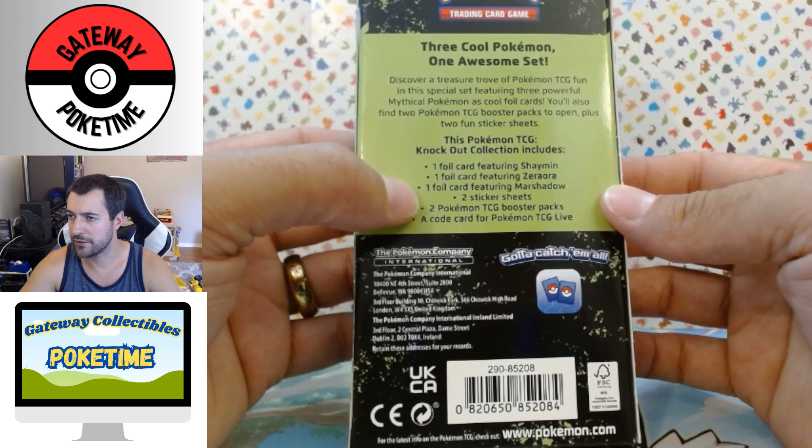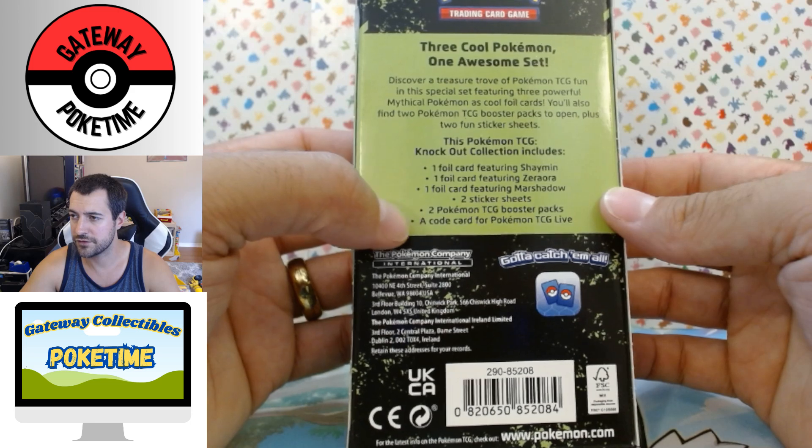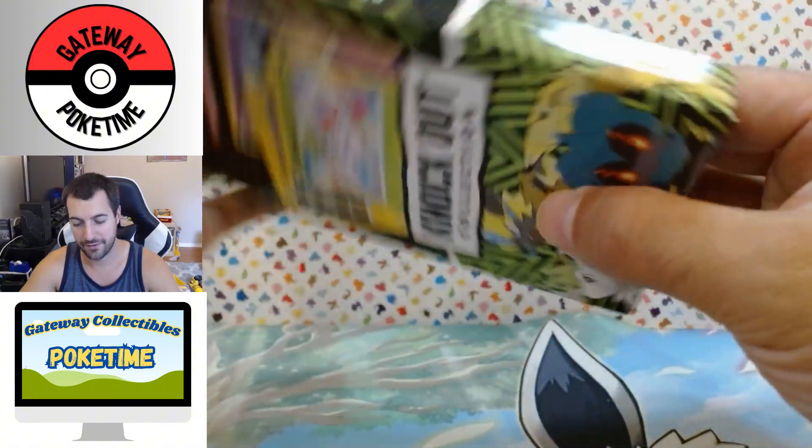They come with three cards — they're just foils, not promos — two stickers, two TCG booster packs: Vivid Voltage and Astral Radiance, and a code card for live. And that is really it.